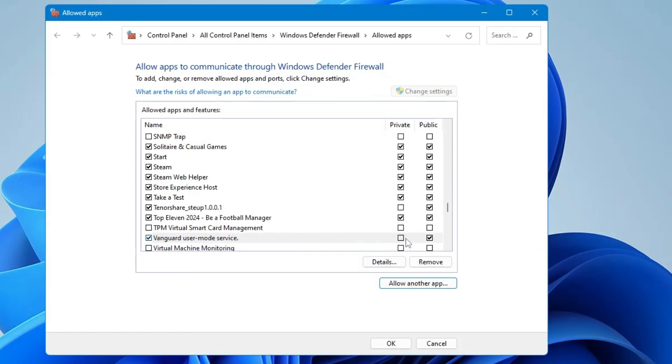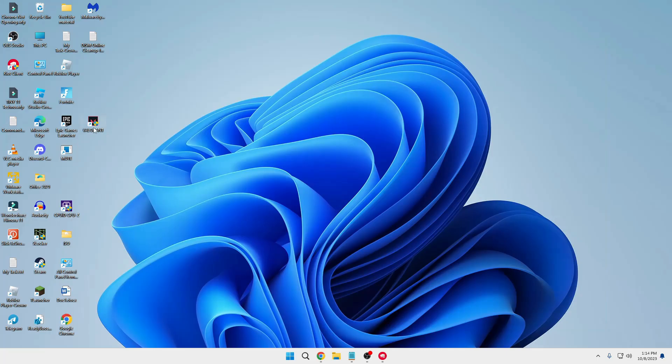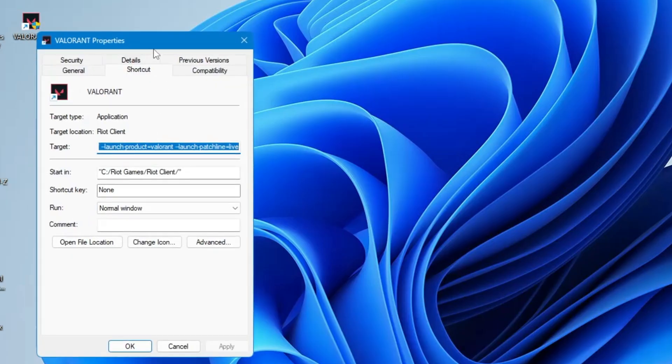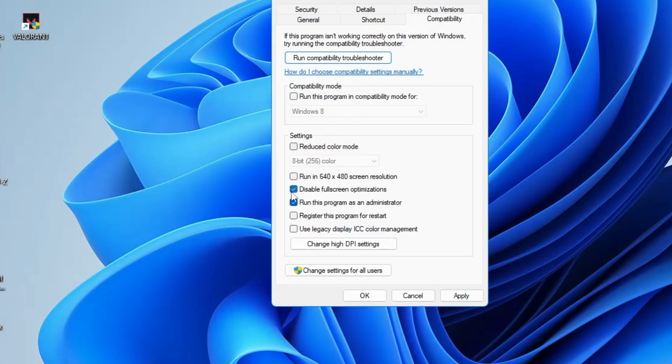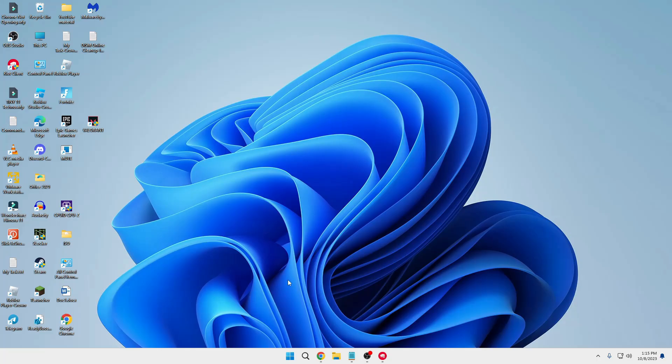Click OK to save firewall settings. Next, right-click on the Valorant game icon, click Properties. In the Run section, select Minimized from the drop-down. Then click on the Compatibility tab and make sure the Run this program as an administrator option is checked. Click Apply, then OK. Now try to play your game and see if the problem has been fixed.